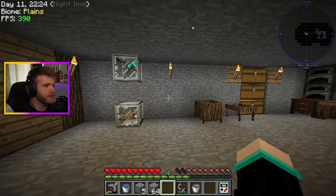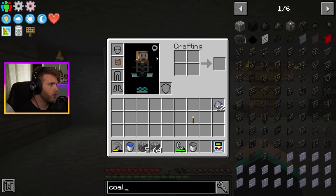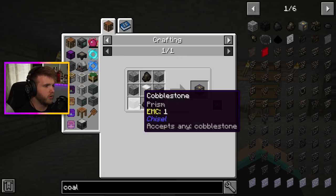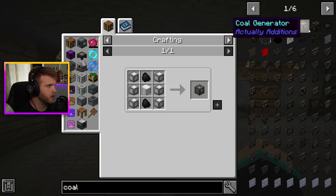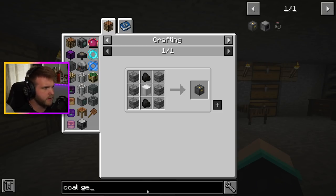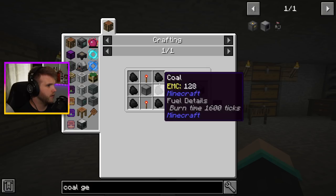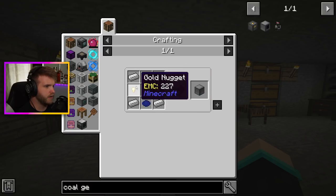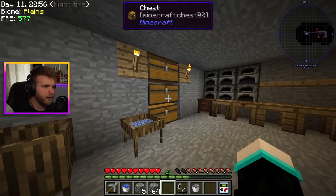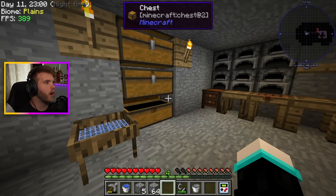One of the biggest suggestions was that we need to make a coal generator. C-O-A-L, a coal generator is where it's at. It takes coal, cobblestone, and an iron casing. There are multiple coal generators — this is the one he was talking about. We need a machine frame, and the machine frame takes gold nuggets, lapis lazuli, and iron.